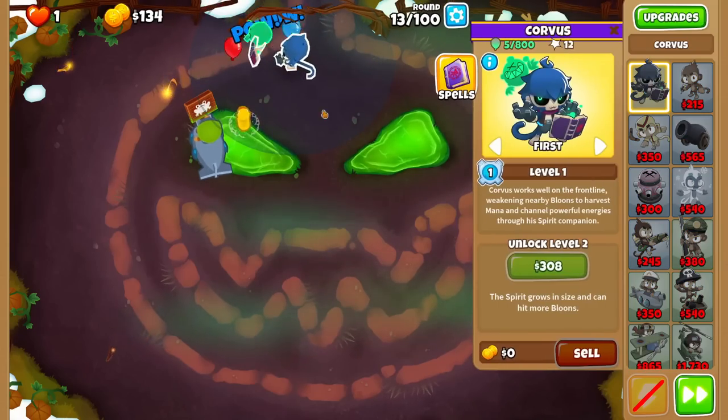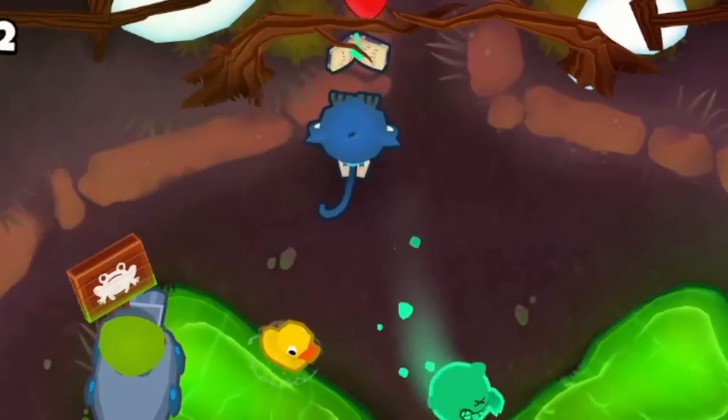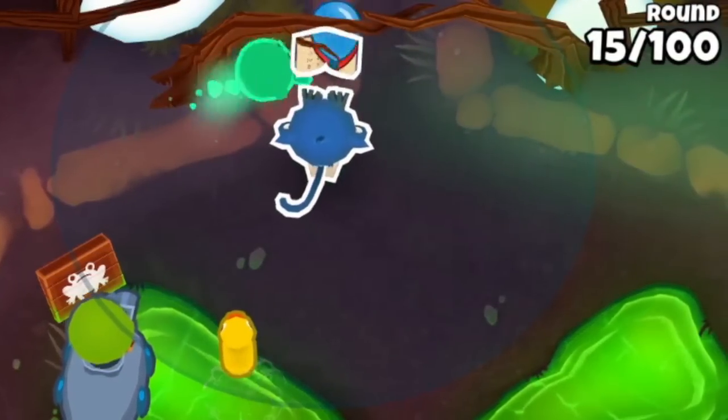This is pretty easy as the second we get him down, he'll start smoking the rounds. His spirit has global range and solid popping power for the early game, making him one of the best early towers you can buy, especially if you're on a longer map.